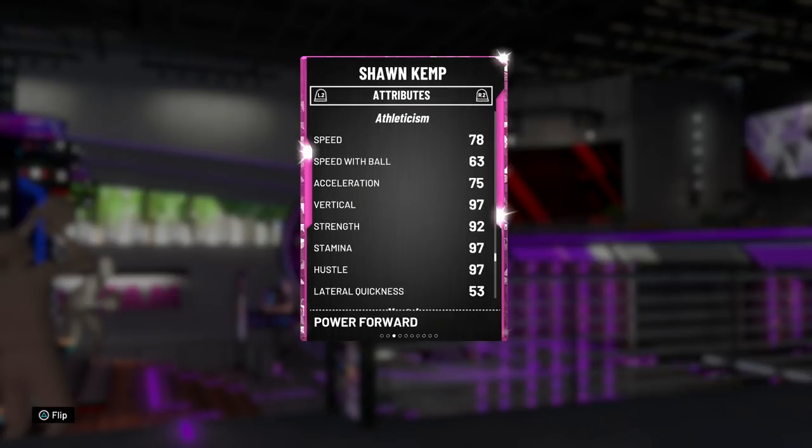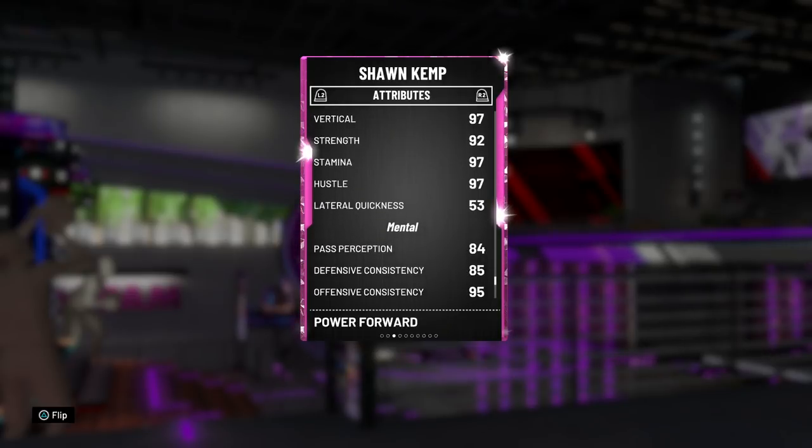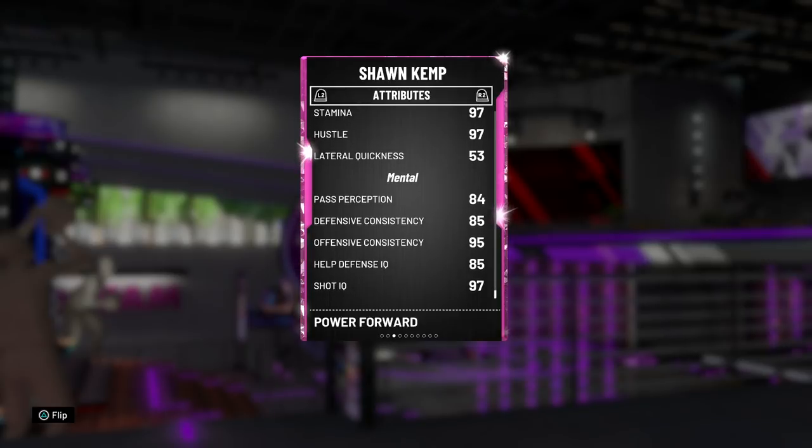The speed isn't out of this world, but it's better than most cards here to start the game — most bigs are in the lower 70s and 60s for speed. Along with a 63 speed with ball, Kemp is usually faster with the ball, so I was a little disappointed in that attribute. But great vertical, great strength, great stamina, great hustle. 53 lateral quickness isn't too bad.